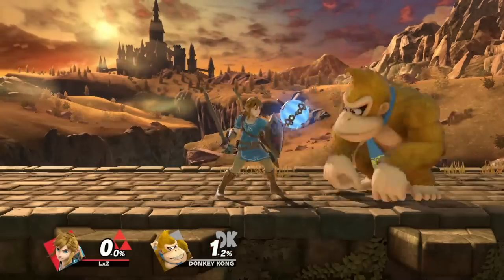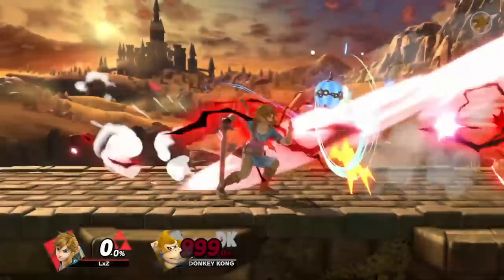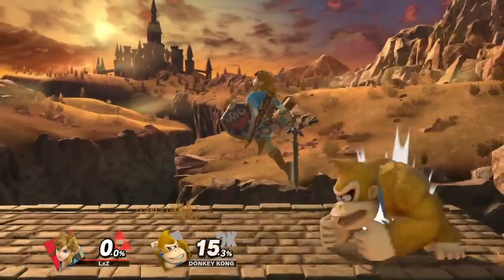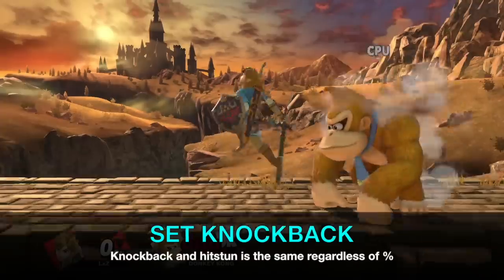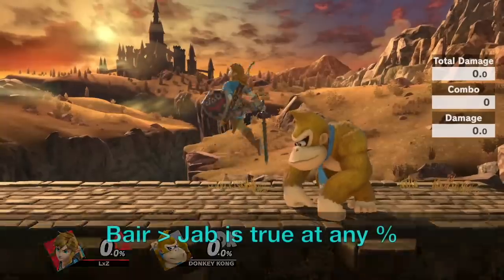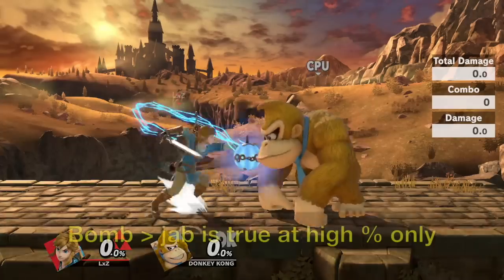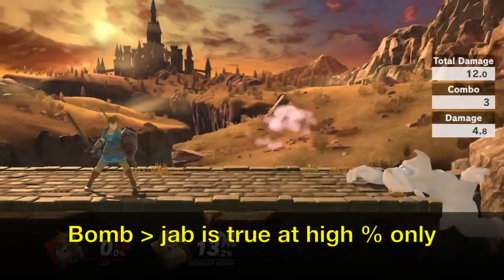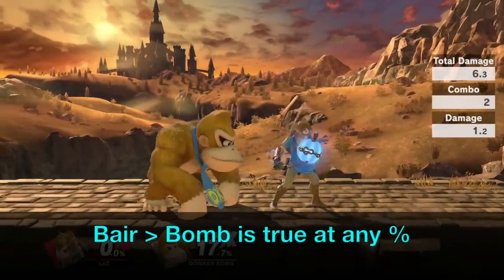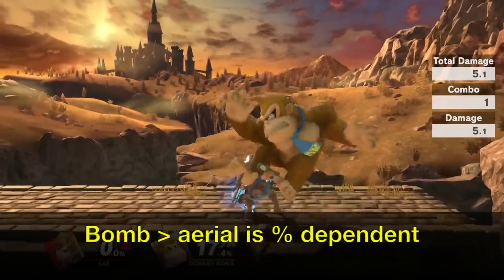Now for the important part. If an enemy gets hit by a bomb, they're going to be in hit stun, and the higher their percent, the higher their hit stun. The first hit of back air is the total opposite — it has something called set knockback. This means that regardless of the enemy's percentage, it's going to deal the same amount of stun. So in practice, a combo like back air to jab will be true at any percent, but a combo like bomb to jab is only going to be true at higher percents. This is really important to understand because back air into bomb is always going to be true, but bomb into back air may not always be true.